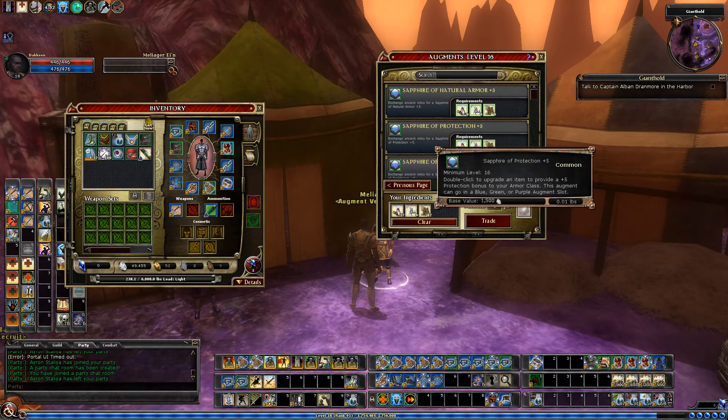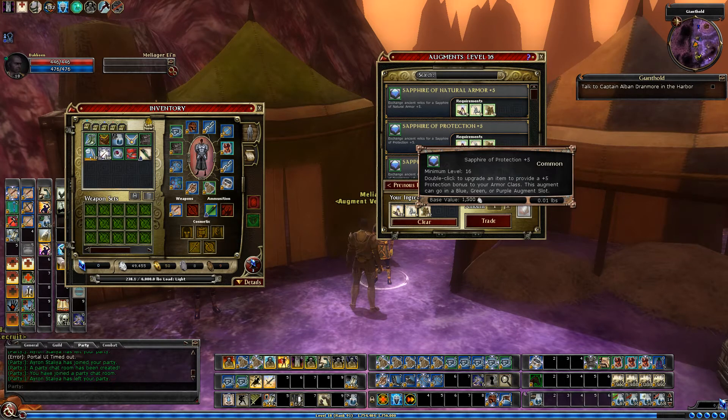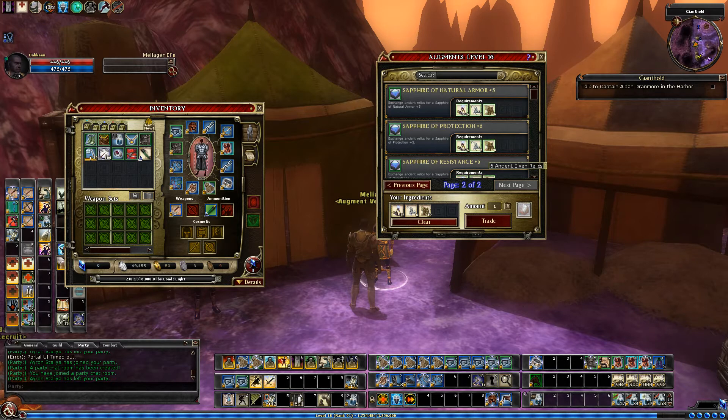These two give you armor class bonuses. I'm not sure how much of a difference it would make, but if you had both of these slots it would give you plus 10 armor class, which in theory would give you some defensive benefits. But armor class is a funny thing and it's really hard to tell what is actually effective.